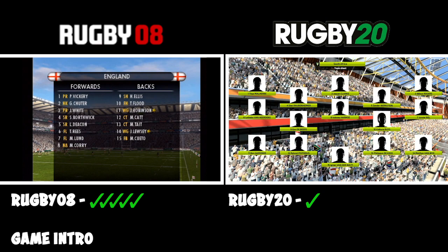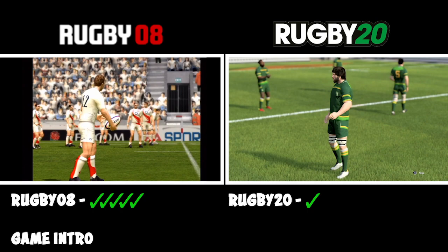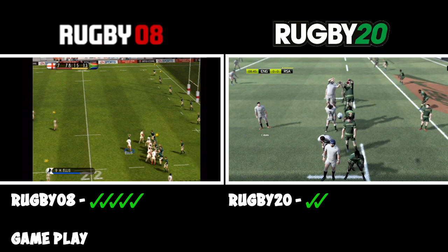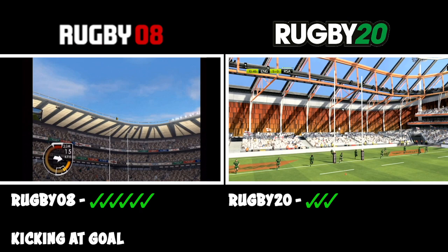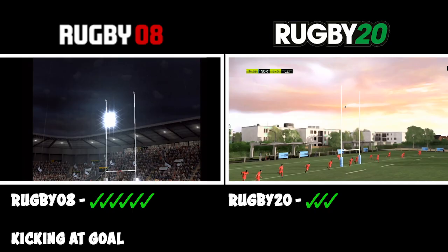Looking at the intro, I think the players are more identifiable in Rugby 08 when you see the licensed players. But looking at the stadium and the general movement of the fans, Rugby 20 wins — as it should, being a PlayStation 4 game. For line outs, they're a little bit glitchier on Rugby 08, while Rugby 20 has you competing for the ball. The passing is very slick in both and you can offload — press X on Rugby 08, or pass while in the tackle in Rugby 20. When kicking at goal it's a bit easier on Rugby 08, where you've got control with an arrow, whereas Rugby 20 is more of a luck-of-the-draw with the joystick. I think Rugby 08 shades it for kicking at goal, and you get to play as Andy Goody.